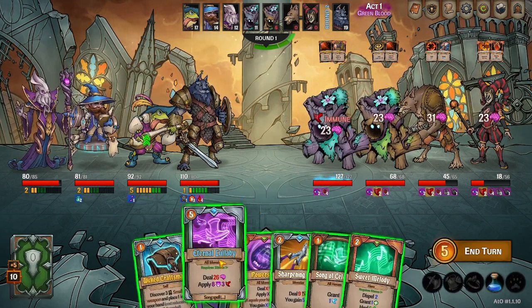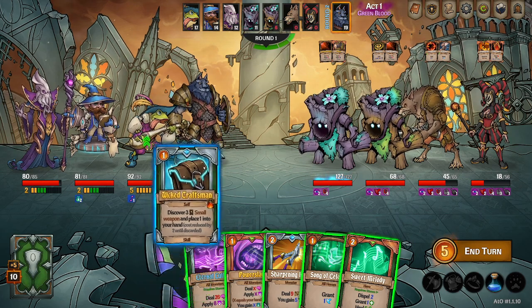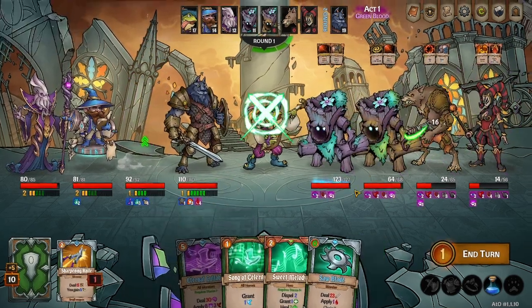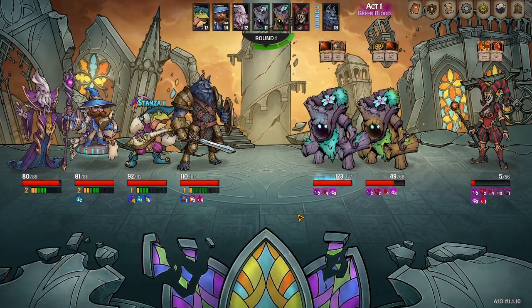I'd like to do sharp combos, but eternal lullaby just keeps popping up first. Maybe we will build our sharpness up. I thought that was gonna be my digger on the deck for stuff. Let's go with that, and we don't need song of celerity.